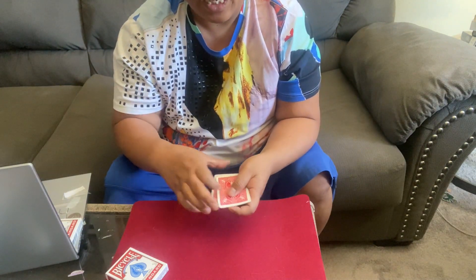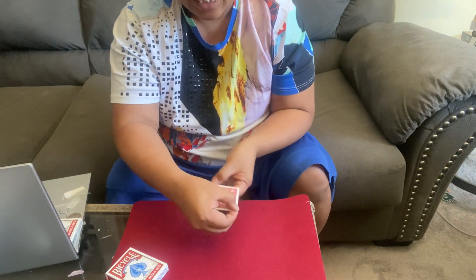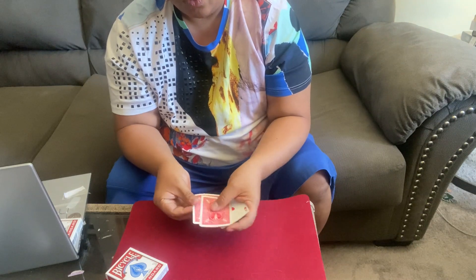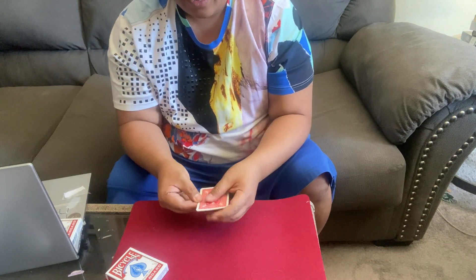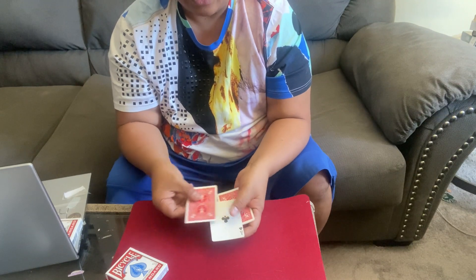So put the Ace of Spades here on the bottom of the deck, and the object here is we're going to do a little twist. We twist the deck just like this, and if you look, now the Ace of Hearts is the only card that's face up. But if I cover the Ace of Hearts and twist the packet, now the Ace of Clubs is the only card that's face up.